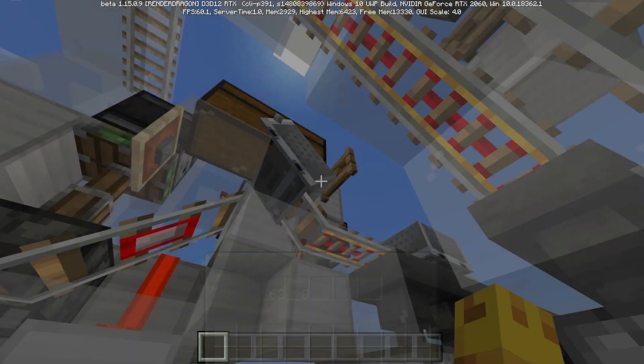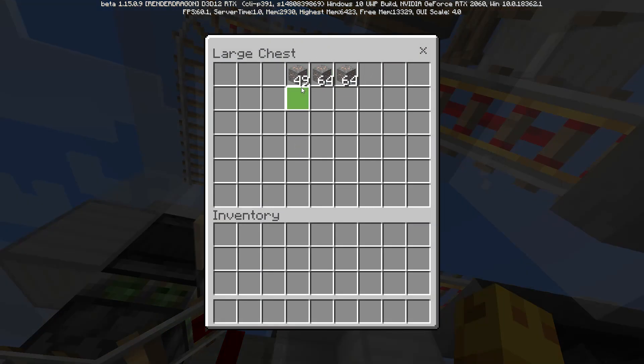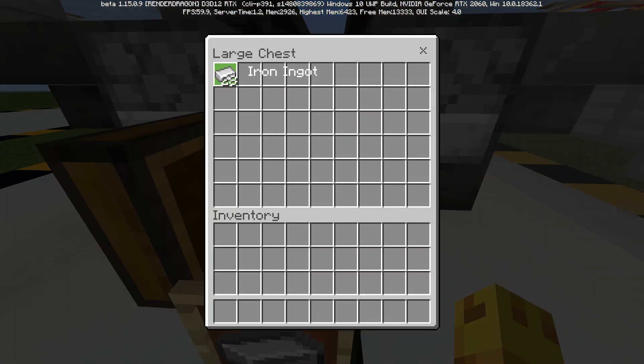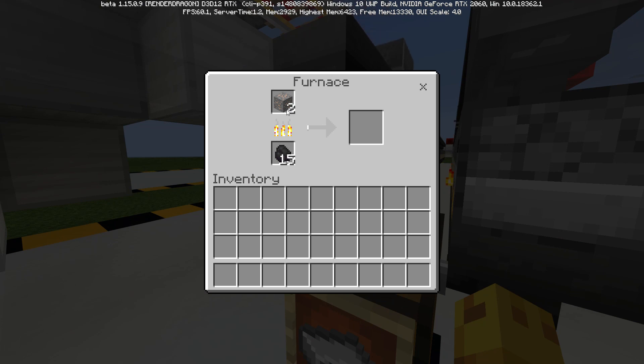We'll go ahead and watch it this time. So we get a stack plus 8, and as soon as it runs out, you'll see that the transition is almost seamless — there's just about a second where nothing is getting picked up. And if we open this up, you can see that we have already engaged the double hopper speed. That is the actual slow point of this design — just the hopper speed.